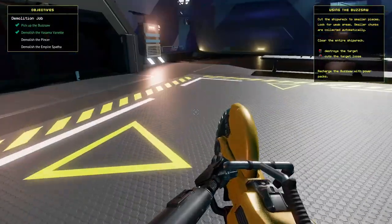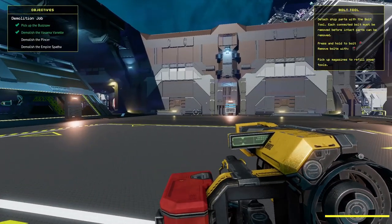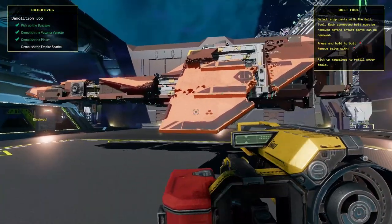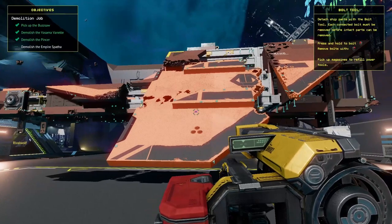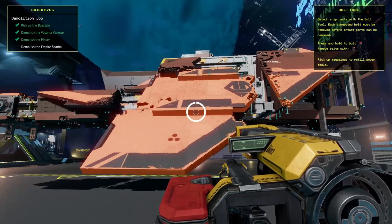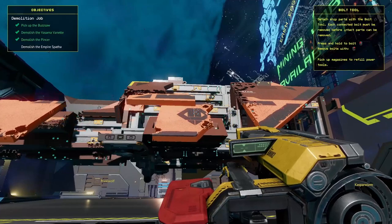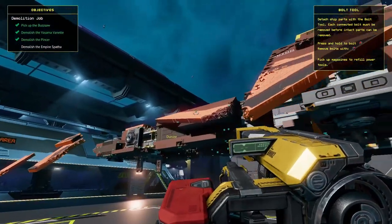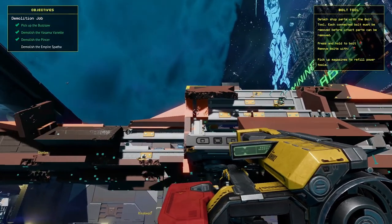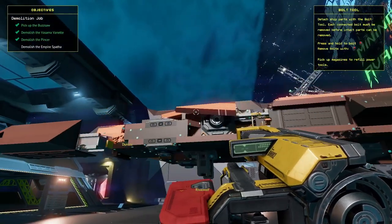On the next wreck I'll show you the bolting tool, which is super fun. This one you see — this is the bolting tool. When you're holding it you can see all these little green dots; you can put bolts in or take the bolts out. That's a great way of getting rid of the armor paneling, and then of course we can get to work on the structure again.